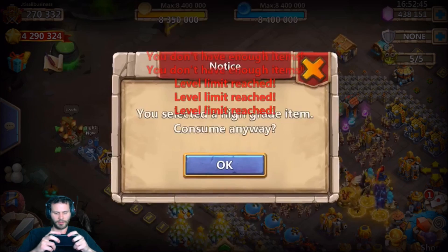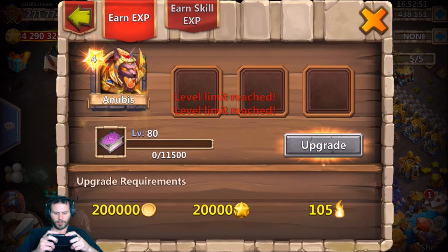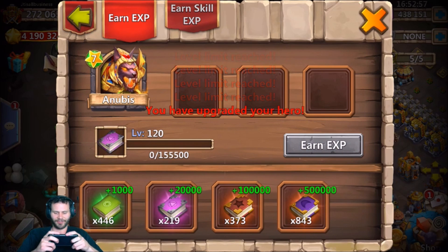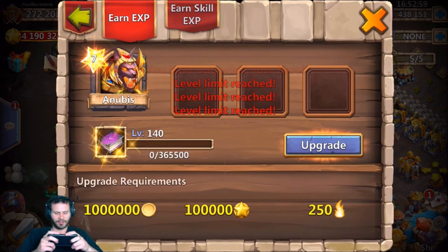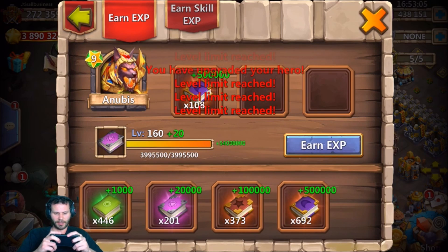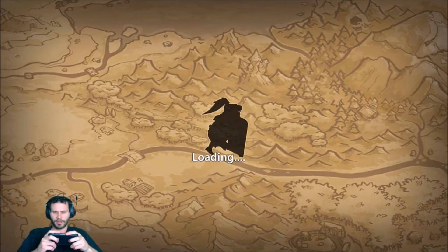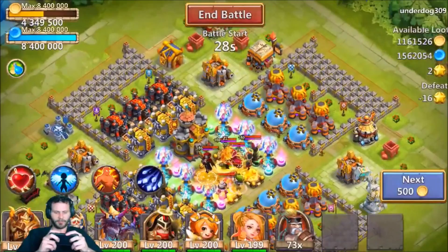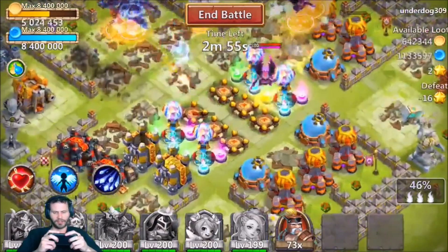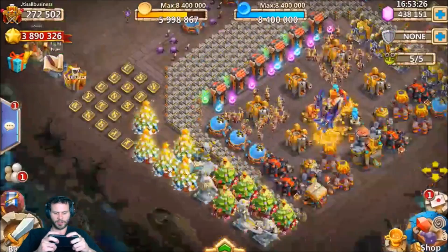Anubis is 10 of 10. Let's go ahead and use a book — let's use all these books and get this guy upgraded. We'll use the 500,000 EXP books because we can, why not. We need to go to 185, so we need another 700,000 gold — that should not be an issue. Got him. We'll go ahead and use blitz. Look at that — all his heroes are dead after one block of blitz, freaking craziness. We're above five million, that's pretty much all we needed.